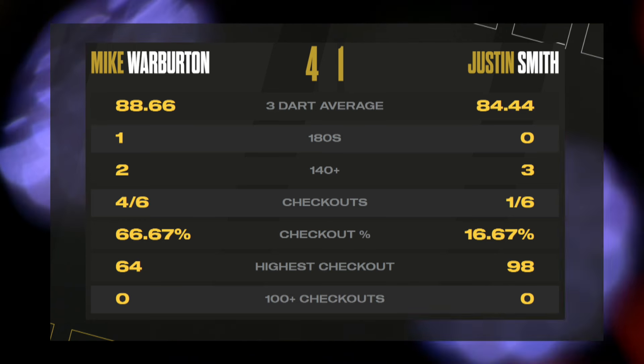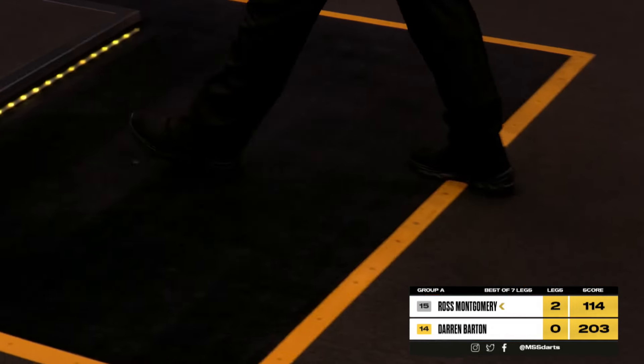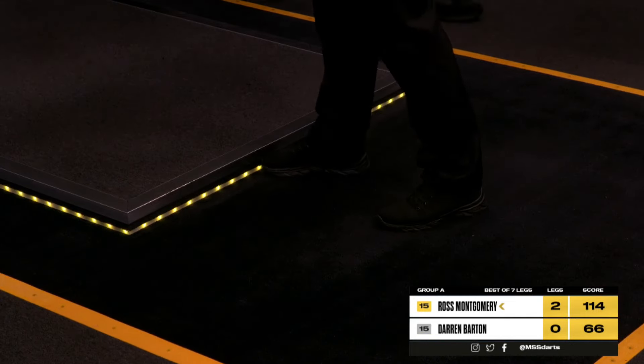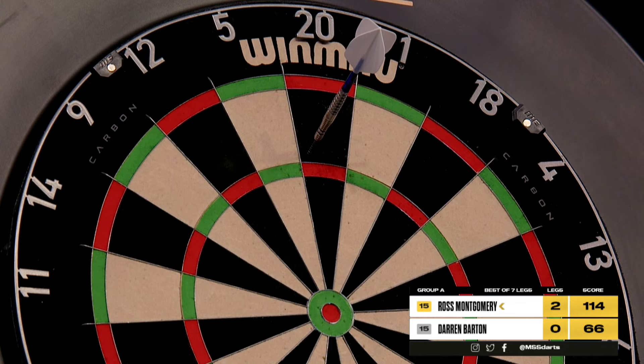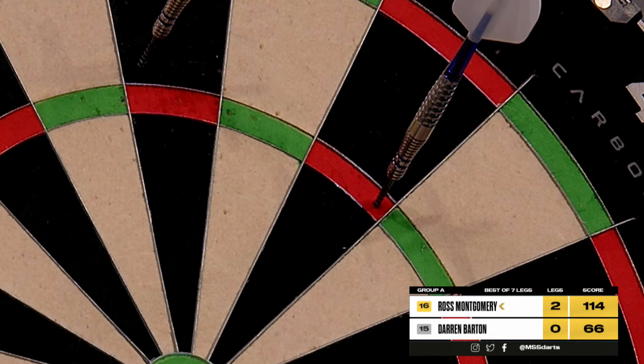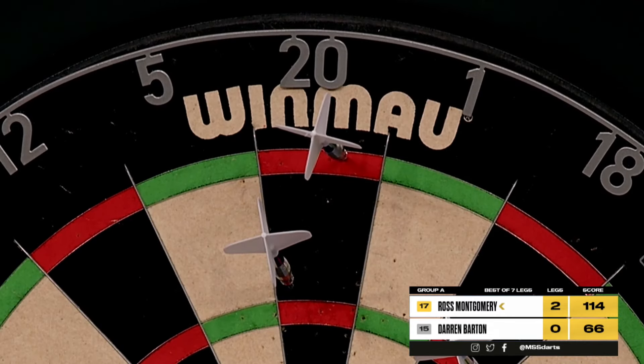Coming up next, we're going to see the Scotsman Ross Montgomery take on the debutant Darren Barton. I have a theory on it — I think it's because when you play in certain tournaments, you do sometimes just put your foot on the oche to make sure it's pushed right up against the backboard. Sometimes there are tournaments where the oche moves a little bit. No such problem here.